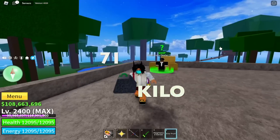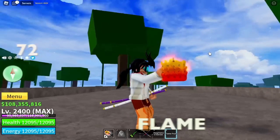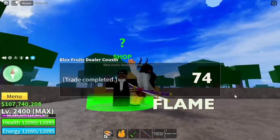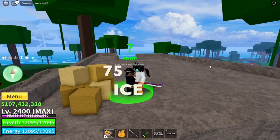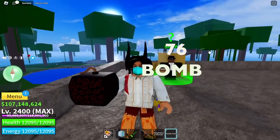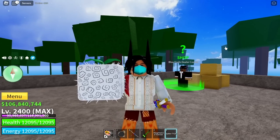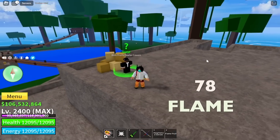71st fruit is the Kilo fruit — you can call it the repetitive fruit because it almost has the same skills. 72nd: Flame fruit. 73rd: another Kilo fruit — let's throw it in the ocean. 74th: Flame fruit. 75th: another Ice fruit. We've been getting Flame, Kilo, and Ice fruit. Also this Bone fruit — but it's really good now in this update. 77th: another Spike fruit. 78th: Flame fruit again.